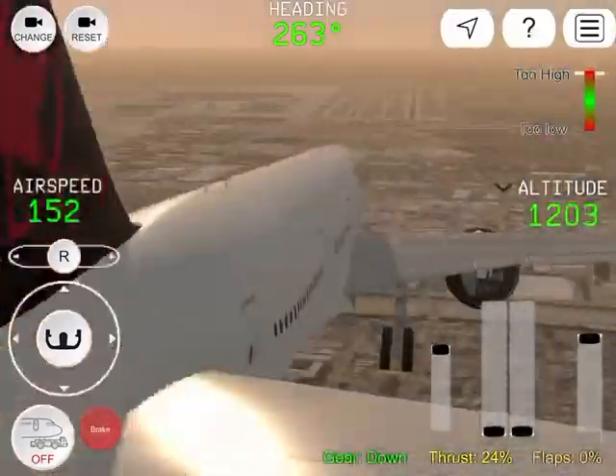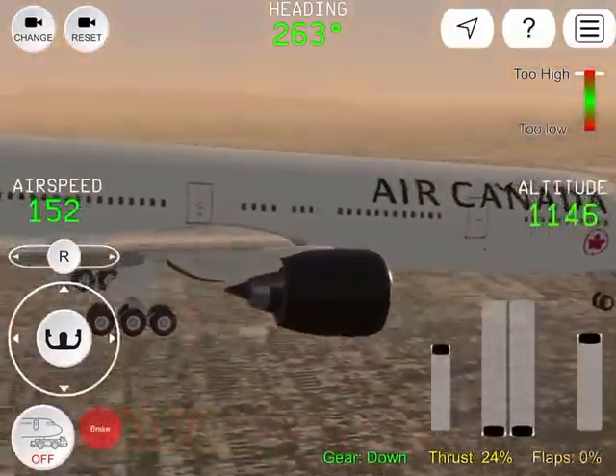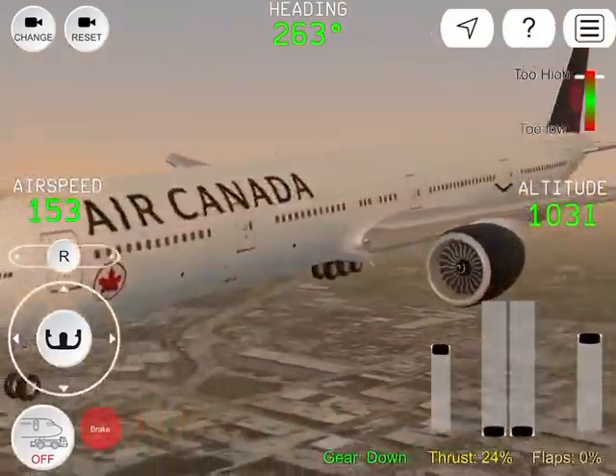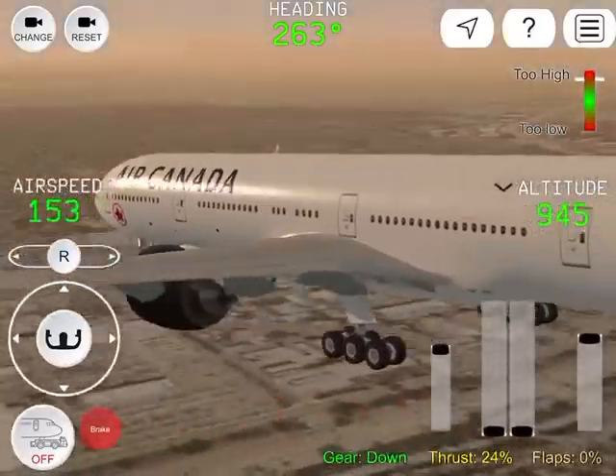Compass 7716, runway 24L, taxi via Echo, go out to Echo now please. Alright, 24L via Echo — what was that last part, 5716? You can go out to Echo now please. Alright, we're moving now, 5716, 24L via Echo.